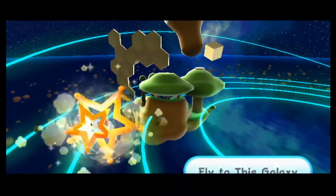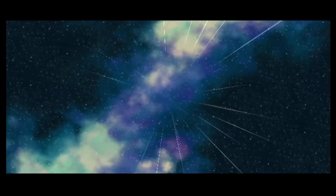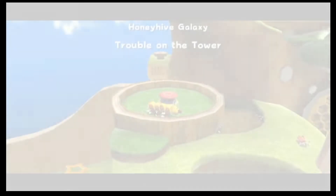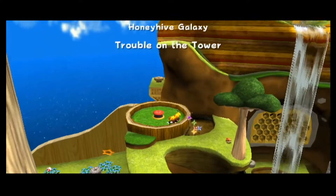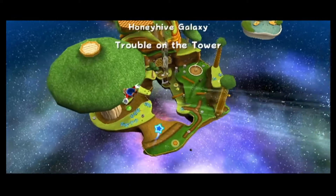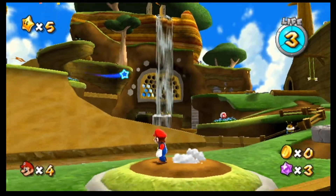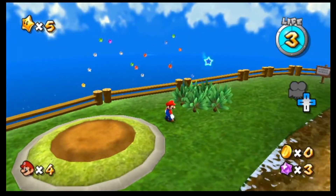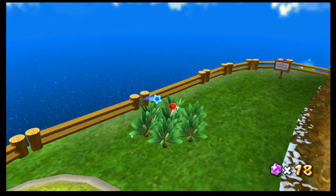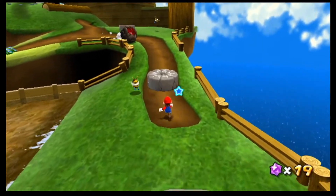I don't believe I ever mentioned how exactly I want to do the galaxies themselves. I want to basically go in and complete each one all the way through — at least from what we can do. Most galaxies, at least the main ones unlocked by your star count, usually have three stars and we'll complete all three. Then we should possibly get a comet, and I'll talk more about what those are when we get to it.